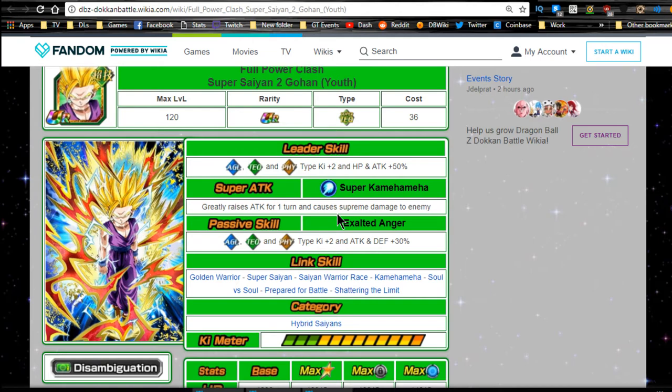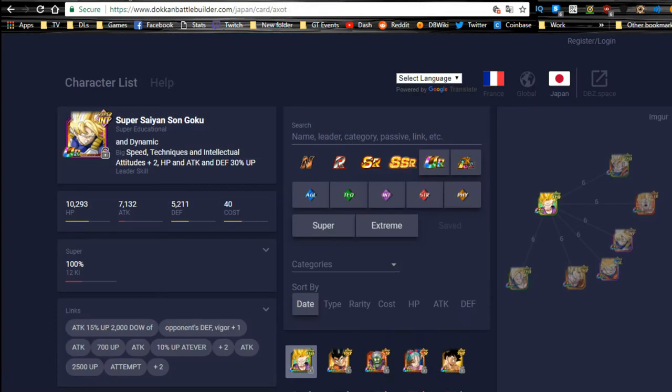Hybrid saiyan category max stats are HP of 10,015, attack of 8,688, and defense of 3,405. He has a 12 Ki multiplier of 140 and his greatly raises attack gives him a super attack multiplier buff of 50. He's a support unit so don't put too much into him, maybe give him the free crit from the top left dupe path, but he's more there for support.